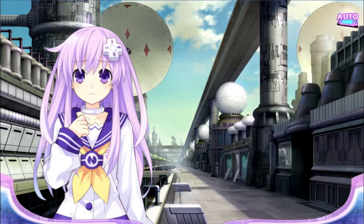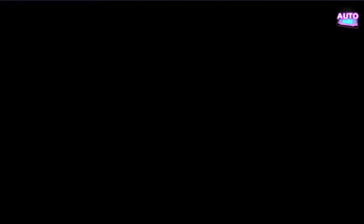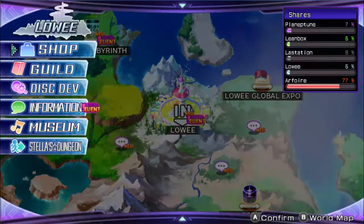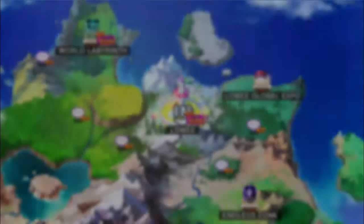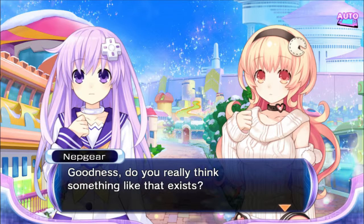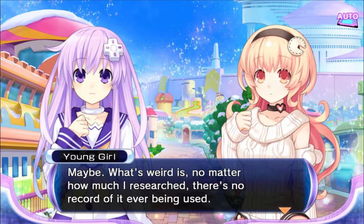In this event, somebody gets into Neptune's head that there might be a cursed sword around that might be able to get rid of the UTSM. Remember this for later, because it's not going to leave Neptune's head. The next event is in Lastation, and the event for this happens once you're in Labyrinth Pierce — you're looking for the Needle Mama enemy for the event flag. You get another scene where there's definitely a super weapon that could kill the deity of sin if you use it.